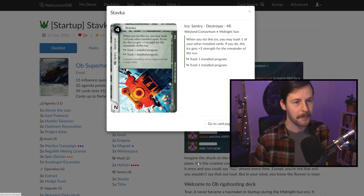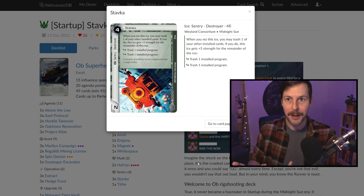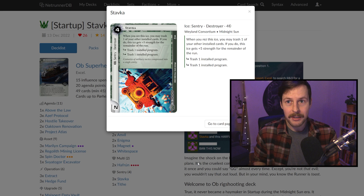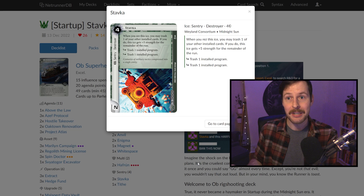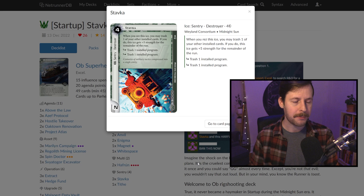We have Stavka, and Stavka on its own is a really mean ice that you need to respect when playing against Weyland, because this thing can trash two programs. As we talked about last week, program recursion is at a premium in the startup format — trashing programs is a very direct win condition because almost no factions have ways to get their programs back. Now, Stavka is only two strength, but when you rezz Stavka, you're given the ability to trash another installed card — it doesn't have to be rezzed — to give Stavka seven strength, which can make it fire consistently.